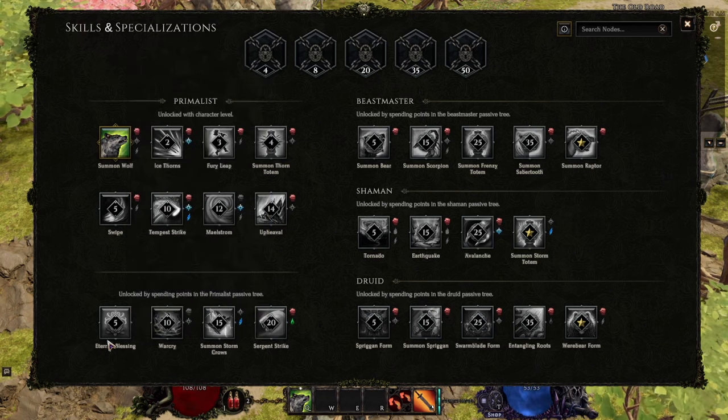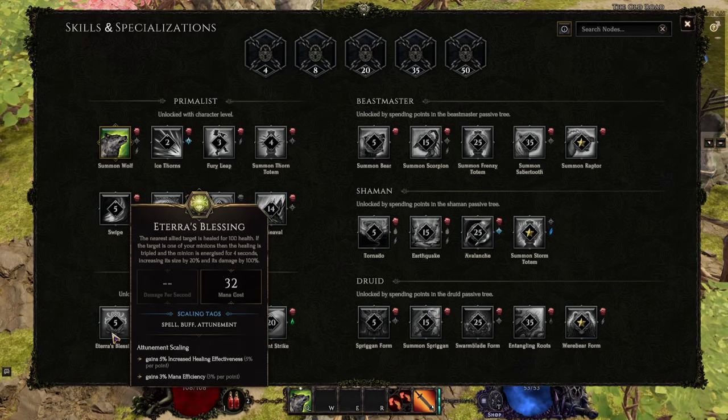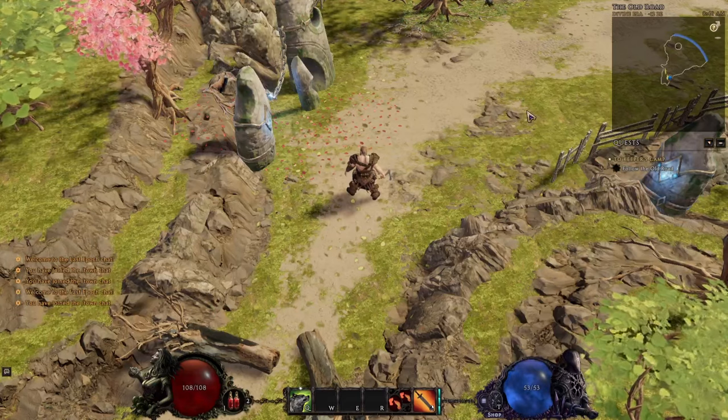Let's go down here to Etura's Blessing — this scales off of the attunement stat. When we hold down Alt, we can see that it gains mana efficiency and healing effectiveness, meaning it will cost less mana and it will heal more based on how much attunement you have.